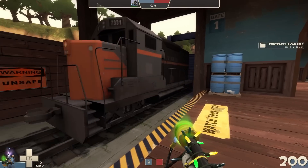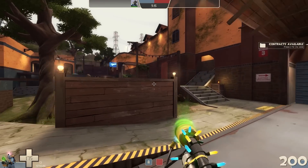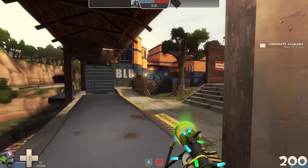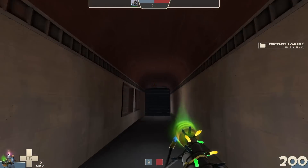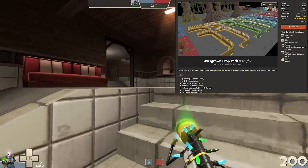This map even features a rideable train route that opens up after you capture the first point, which takes you deep into enemy territory. It can be a risky route but a lot of fun as a pyro flank, or especially if you can coordinate a big team push through it. This one also has a massive content pack that you can snag on tf2maps.net.